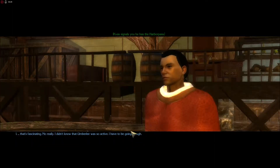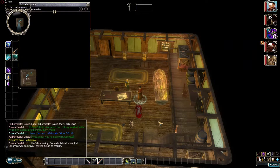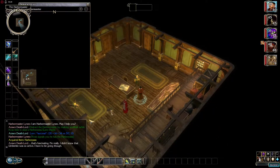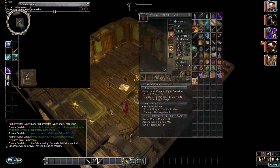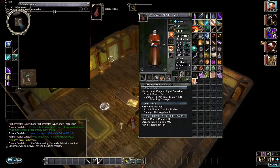Kvass signals — he has the Harbor Pass. That's fascinating. No, really — I didn't know that Umberlee was so active. I had to be going though. Acquired the Harbor Pass. Let's take a look at that — Old Harbor Pass. This is a Harbor Pass that you pickpocketed from the Harbormaster. It will allow the crew to get out of the dock. Boom and boom — we're done here, folks.